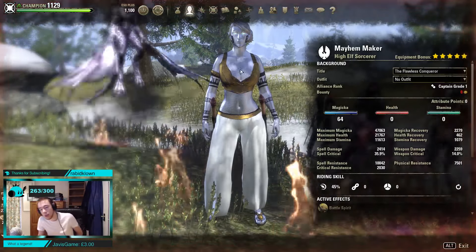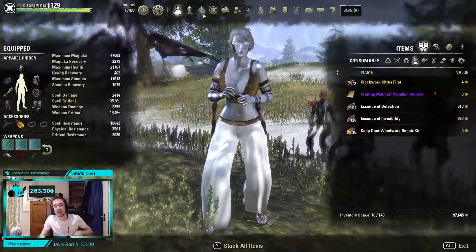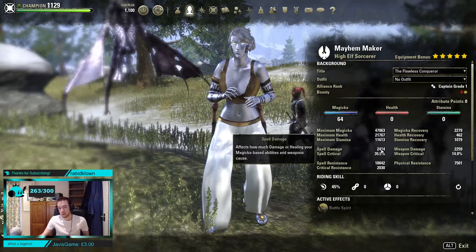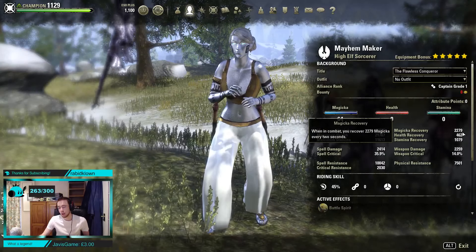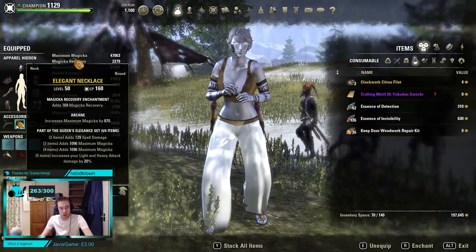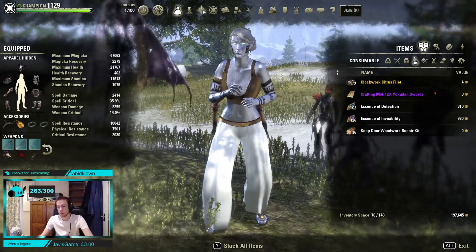On to our stats: we are 47k Magicka — that is without Mage Light, you'll see a bit more when I hit my Overload Bar. 22k health. 12k stamina. 2.4k unbuffed spell damage, which will go up dramatically again when we hit that Overload Bar. 2.3k Magicka regen — we have a lot of reduced cost. 1.1k stamina regen. Crit resist is obviously pretty high. Our jewellery is recovery, recovery, reduced cost — though you could also run recovery, reduced cost, reduced cost. Adjust that to your preference depending on how much you're using skills.